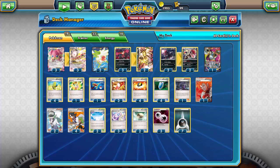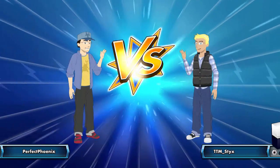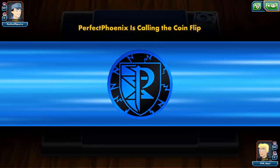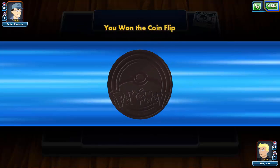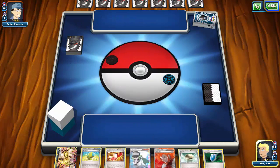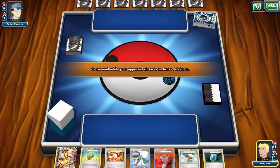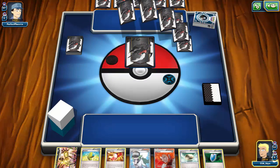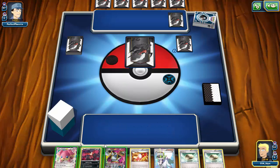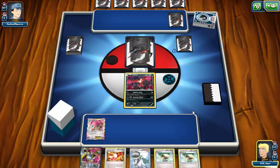Alright, we've found a match against Perfect Phoenix, who also seems to be running a dark deck. That means I don't have to worry about Shaymin — once my opponent plays his Supporter, that'll be the only draw support for the turn. We do get to go first, which is phenomenal for this deck. It doesn't mind going second too much since you can potentially Oblivion Wing first turn with the right setup, but I much prefer going first.